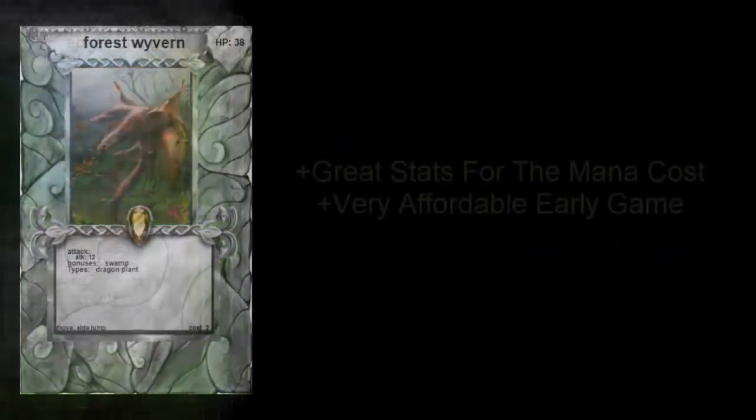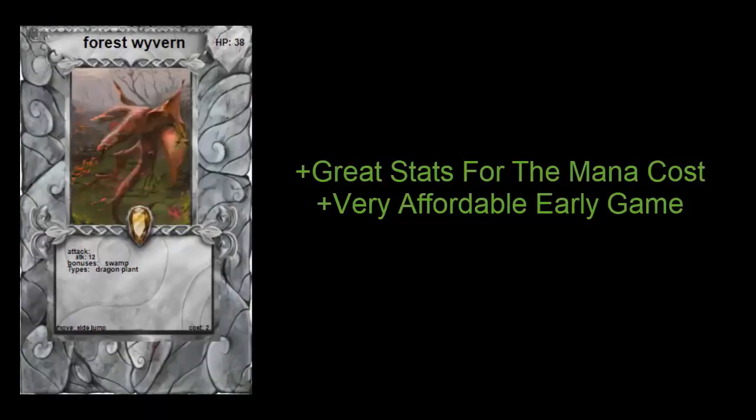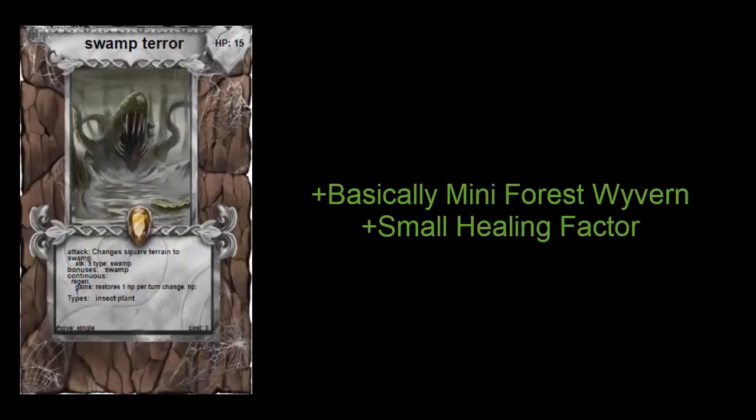The Forest Wyvern is a really solid beat-stick monster with stats that can rival a king boss monster. Because it's part of the Bog starter deck it gains a bonus on swamp terrain, so keep it close to the Swamp Monster. It's also a fairly low-cost monster at only two mana, while most sizable beaters in Domain cost three-plus mana, making it quite affordable in the early game.